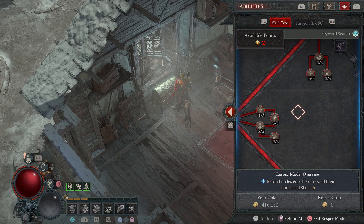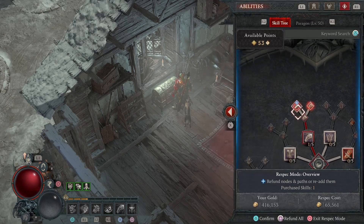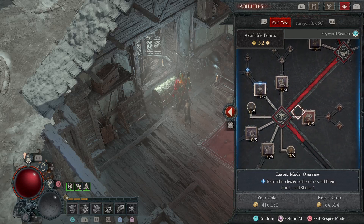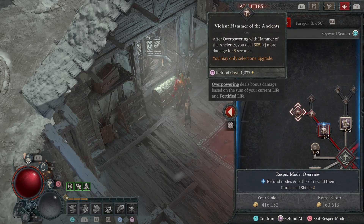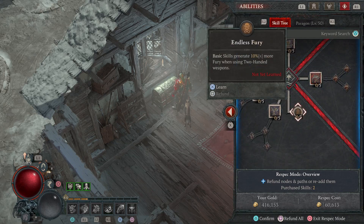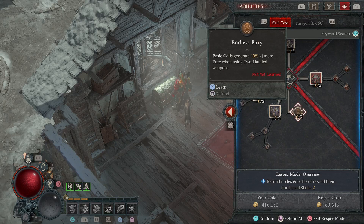So I go into respec mode and refund all. We're going to go here and it's not going to change too much. I do want to keep this the same, eventually I'll switch to that. And then this one — it's the same. Endless fury — actually I'm going to leave endless fury with just one point for now.